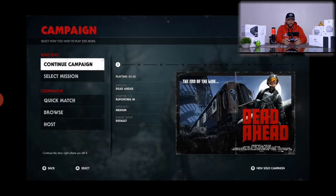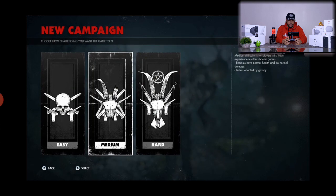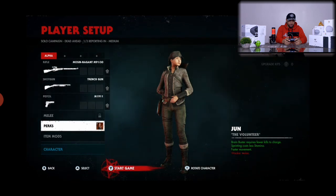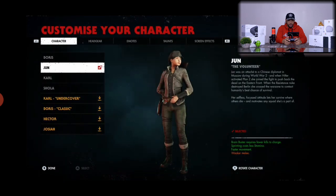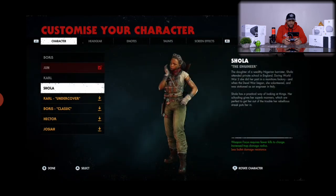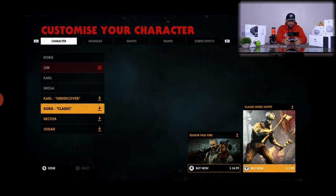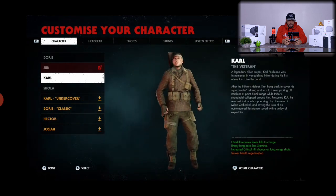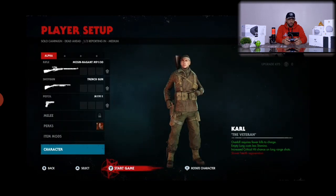Here we are at the campaign screen. I was just learning the controls earlier and didn't get too far. We're going to hit X to start a new solo campaign and go with medium difficulty. For player setup, we have three character options: June, Carl, and Shola — and there are extras that look like you have to pay for. We're going to roll with Carl.